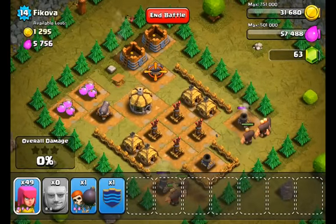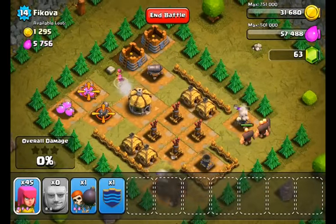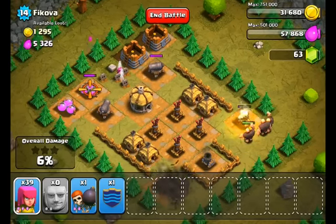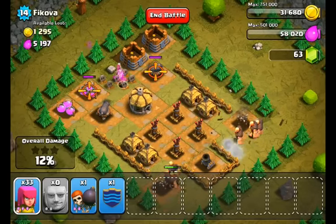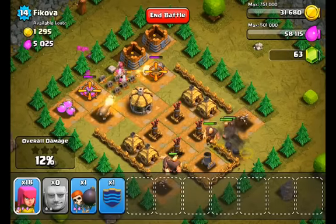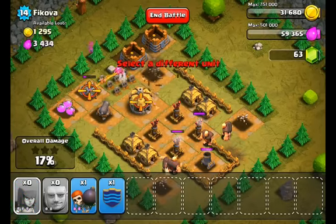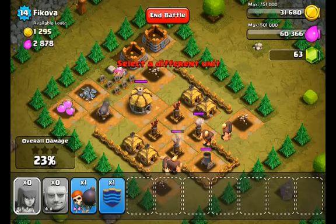And then on the top, I'm gonna drop an archer here or there on that little loop that you see to get rid of the spring traps. And once I've gotten rid of about five or six spring traps, I'm just gonna drop all my archers as fast as I can. The thing with that spot up there is that there's a lot of traps around it, so you wanna make sure you get rid of them first.